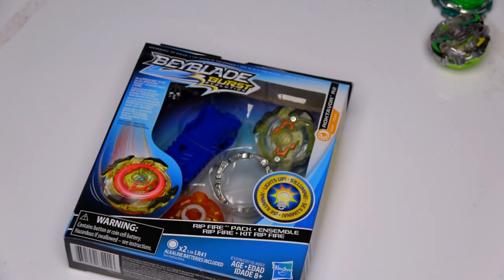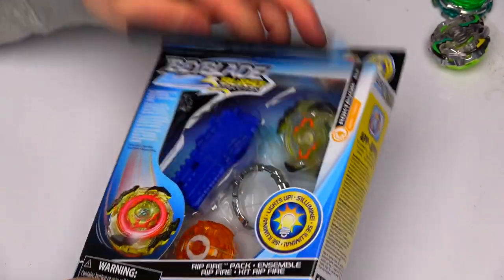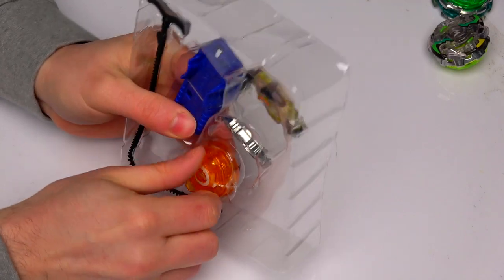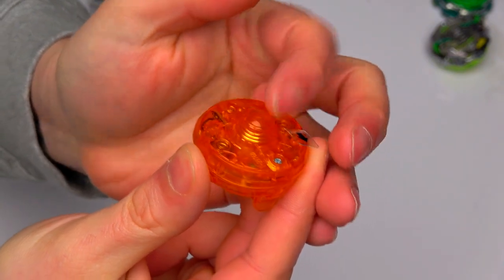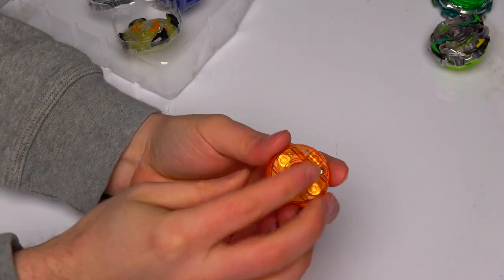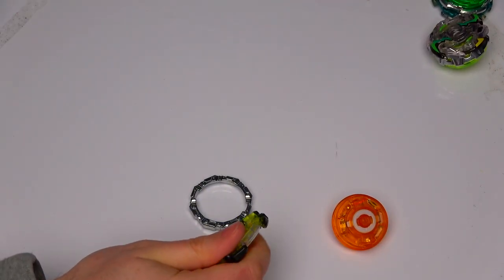All right, Rocktavor R2 - let's get this last one open. Hasbro stuff is so hard for me to get in the UK - for some reason Hasbro doesn't come to the UK much. I normally have to get them sent over from America. Anyway, this disk is meant to be Revolve - it's got the shape of Revolve but obviously doesn't move. That's so cool, I love that. Let's take that bit out again, and we've got Gravity here.